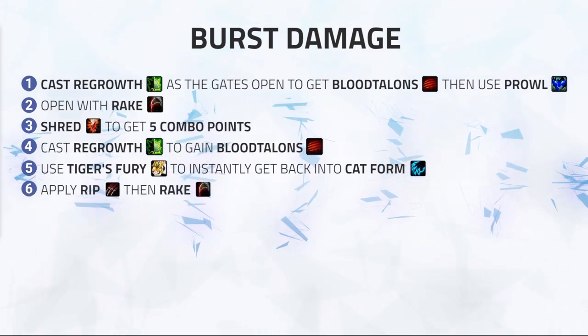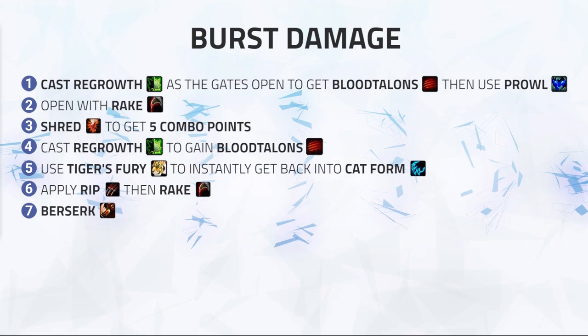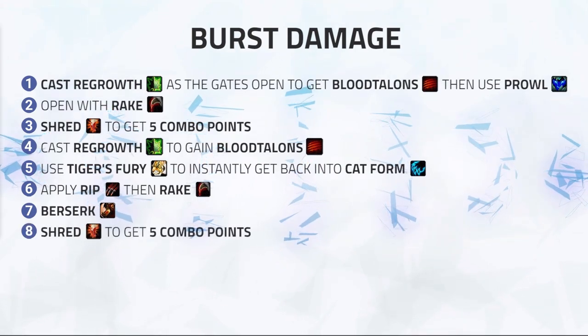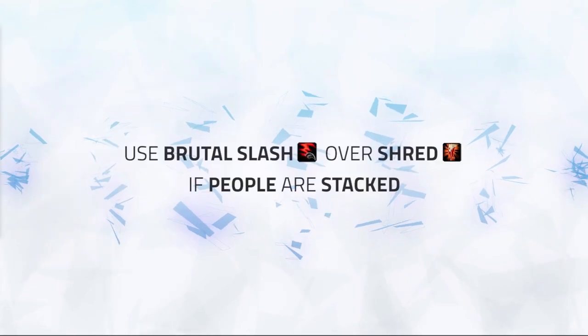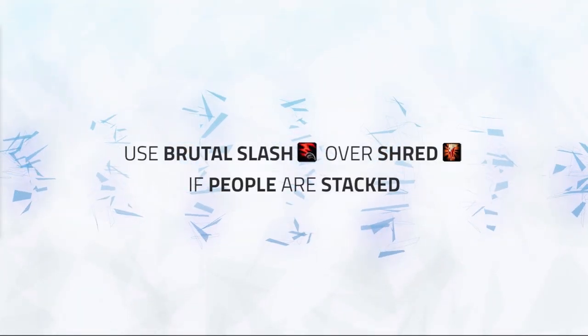Number 6: apply Rip then Rake. Number 7: Berserk. Number 8: Shred to get 5 combo points, then Ferocious Bite. Again, use Brutal Slash over Shred if people are stacked.